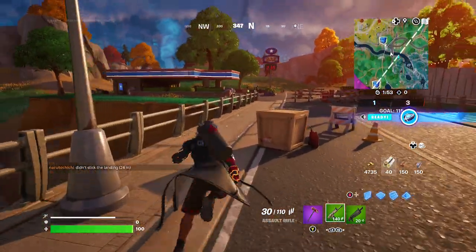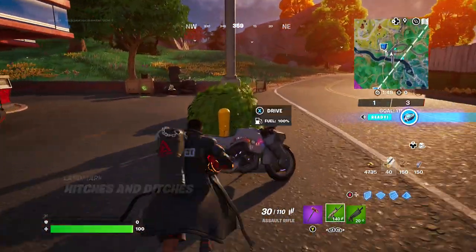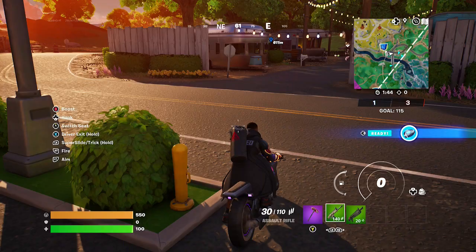What we would recommend is you knock out those four over by the Citadel and then just take one of these random ones. I'm going to go to the blue one there.